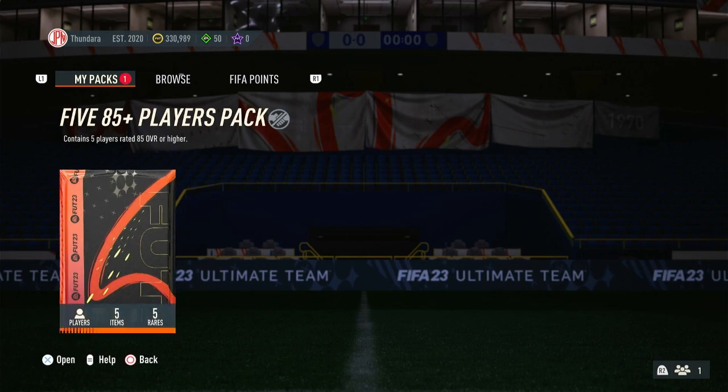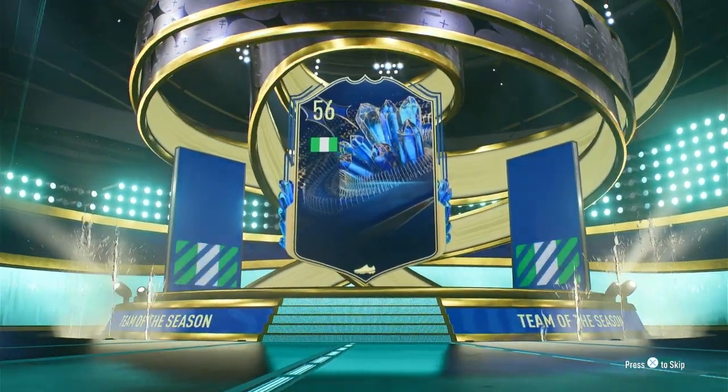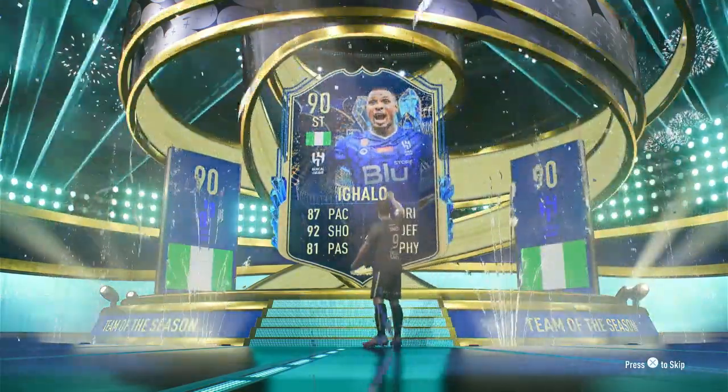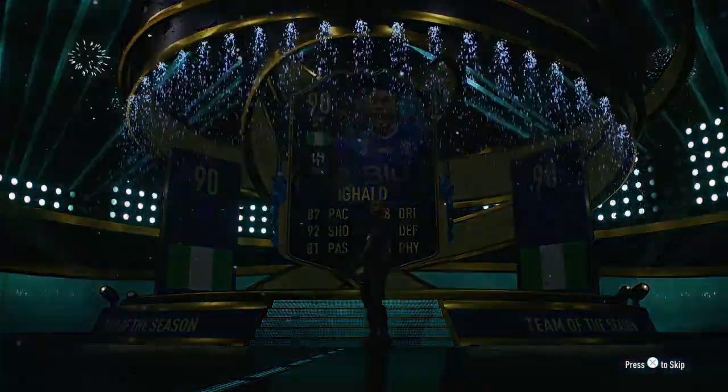Alright, here we go — the 85x5. Let's see what we get. Can we pack a Team of the Season out of this one? We do indeed — Nigerian, Igalo. Okay, Igalo. At least it's a Team of the Season, but it's a 90 overall. It's not too bad. I'm just kind of curious about this Igalo card — if he's lengthy, maybe he's worth a try.